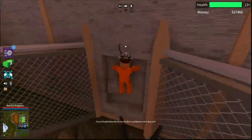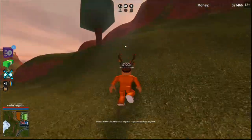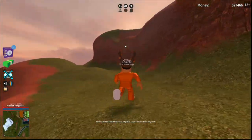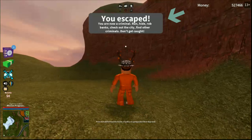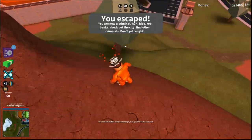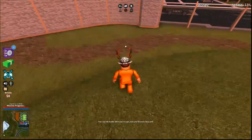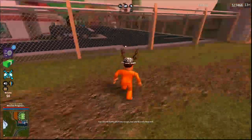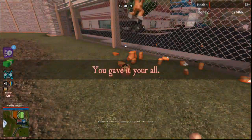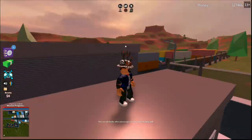It'll say 'hold W to explode wall.' Hold W until the bar is filled up and it explodes. Then run all the way up this mountain until you see a notification at the top of your screen that says 'you have escaped, you are now a criminal.' After you see that, jump straight down here. Make sure that you die — do not reset, because it'll send you straight back to the prison. Keep jumping up on the gates until it kills you.